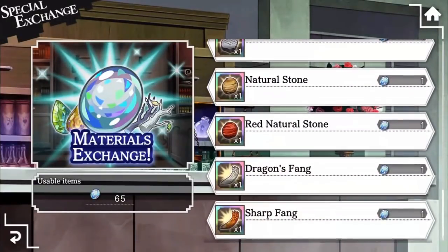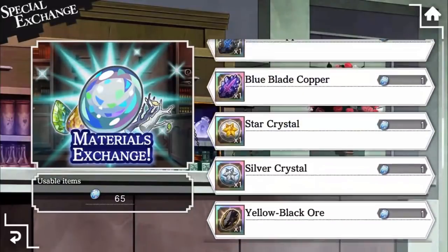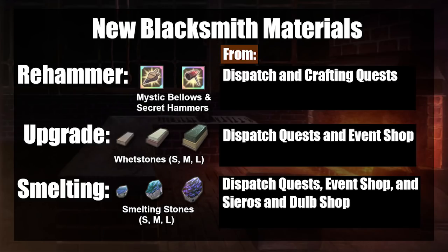To break down the ways to get new materials for the new blacksmith features: for re-hammering, we have Dispatch quest and crafting quest for Mystic Bellows and Secret Hammers. For upgrading your equipment, we have Dispatch quest and the event exchange shops as your source of whetstones. And for smelting, you can get your smelting stones from Dispatch quest, the event exchange shops, and the Serios and Dolp shop.